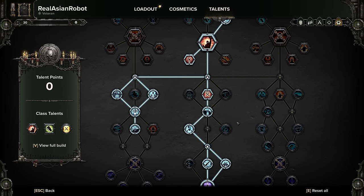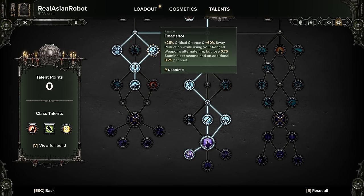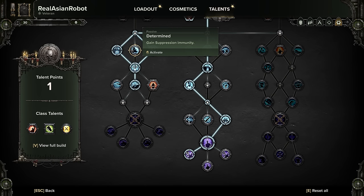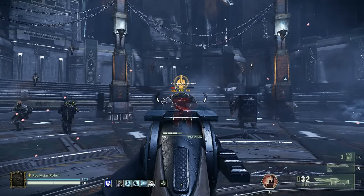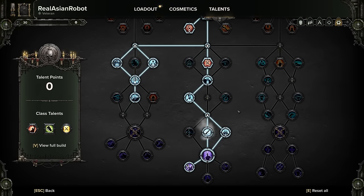Grab suppression boost to get the rest of the tree. On the left-hand side: Precision Strikes to boost weak spot damage, Dead Shot to improve critical rate when aiming down sights and reduce sway, Fully Loaded, and Superiority Complex for more damage to elite enemies. Now, if you really need it, grab Suppression Immunity — I've found I don't need it thanks to Dead Shot, but if you do, sacrifice Rending Strikes. Just be aware that sacrificing Rending Strikes heavily affects your ability to deal with carapace armored enemies.